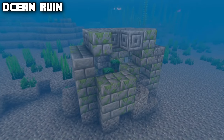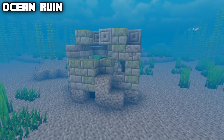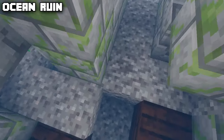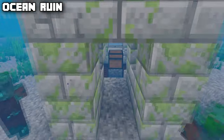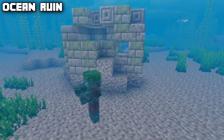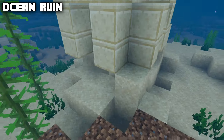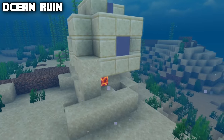Ocean ruins are structures that generate in the oceans. There are two types — cold ocean ruins and warm ocean ruins. Cold ocean ruins contain suspicious gravel to brush for loot, an occasional chest, and spawn drowned who can attack you with tridents. Warm ocean ruins generate with suspicious sand, and can actually contain a sniffer egg in one of those suspicious sand blocks — making this the place to go if you want a sniffer in your world.